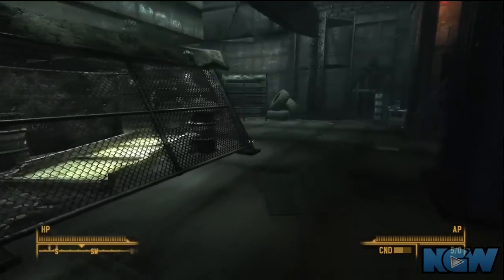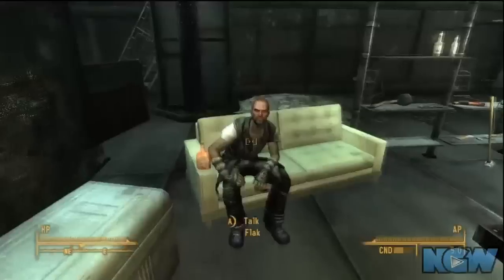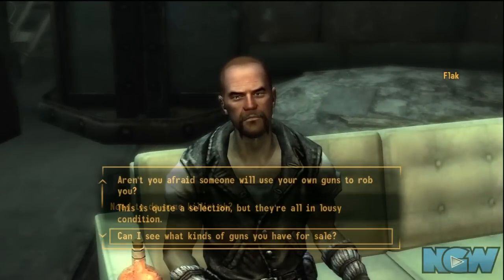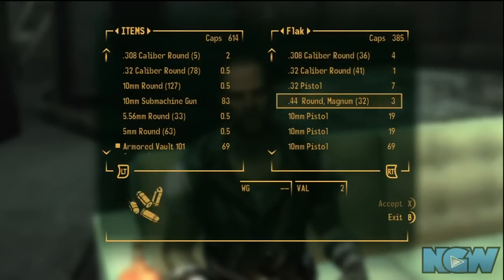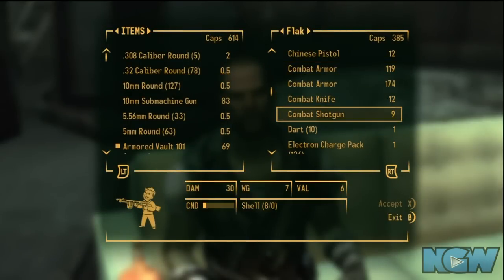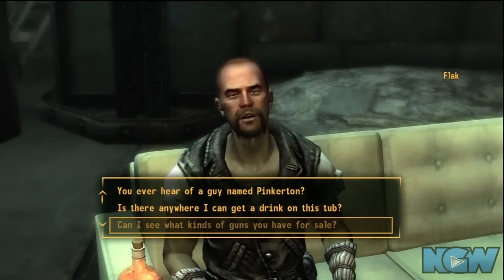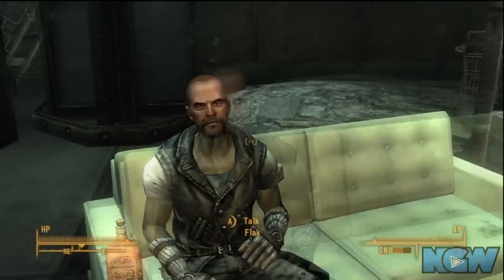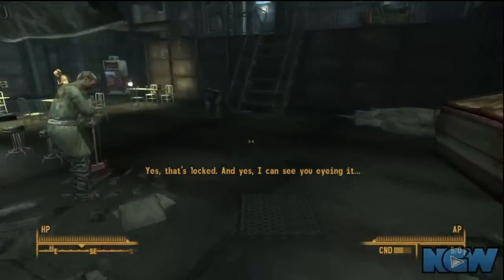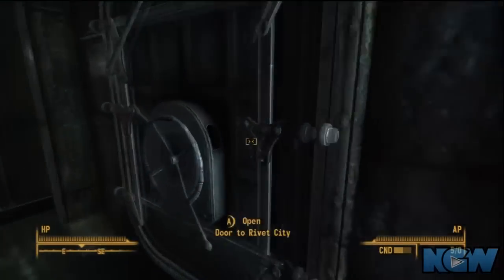You have to make your way out through the back of Rivet City and come through the market, but first I'm going to stop off and pick up a shotgun — a combat shotgun — because there are some Mirelurks to kill. Their weak point is right in their face, and the easiest way to handle that is to let them get up close and VATS them with the shotgun right in the face; that'll take them out real easily. Go out the back and we're going to do some swimming.